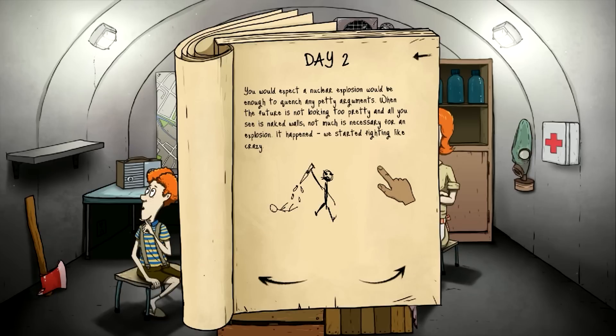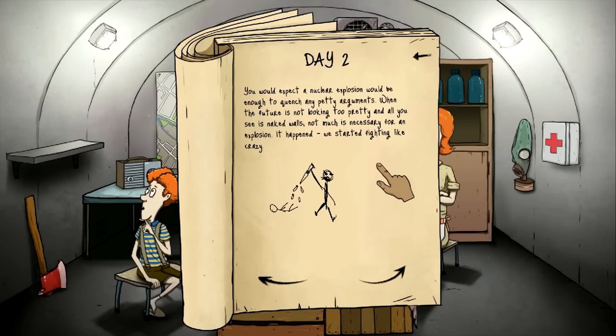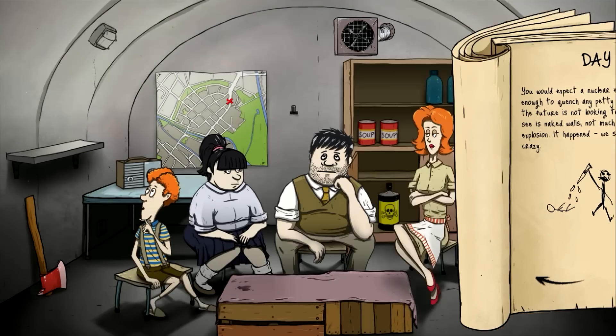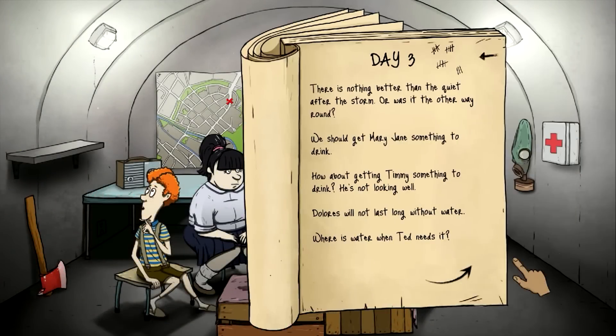You would expect a nuclear explosion to quench any petty arguments, but when the future's not looking pretty and all you see is naked walls, not much is needed for an explosion. It happened — we started fighting like crazy. I think that's because we don't have a checkerboard or any entertainment down there. People are just getting on each other's nerves. So let's send Mary on up.